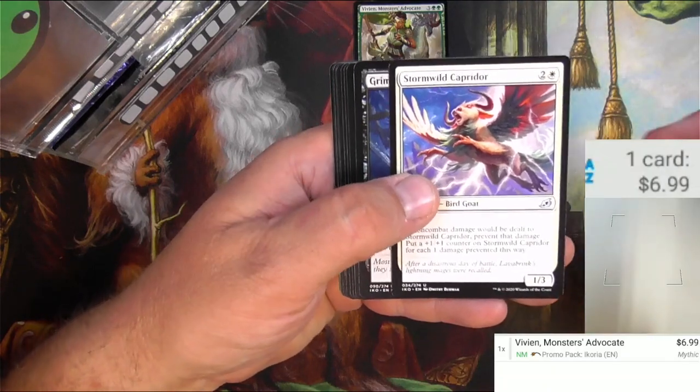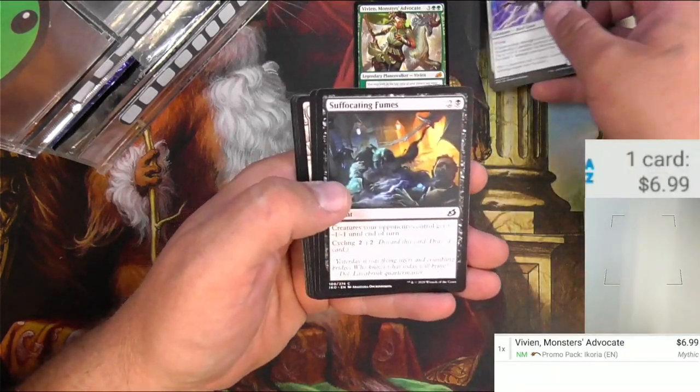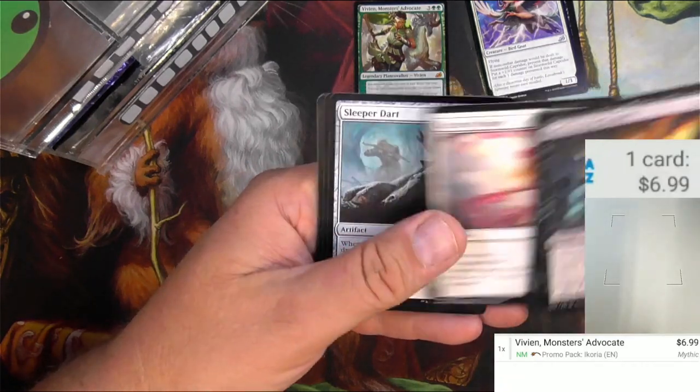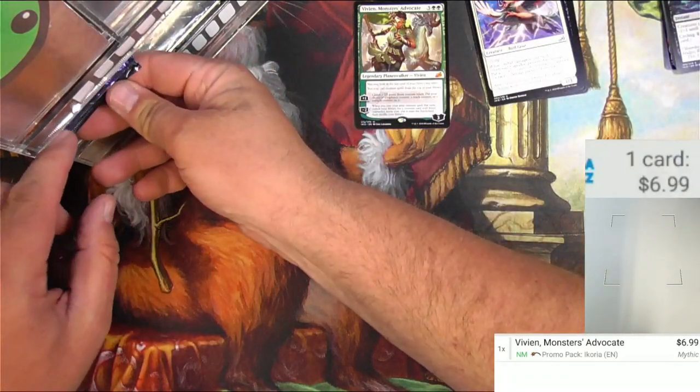We got a Stormwild Caprador, a Grim Dancer, and a Majestic Oracorn. I still like the showcases out of this set. So Cave Fumes, a Mammoth, an Otter. Fun stuff. I like Ikoria — everybody likes Ikoria. Anyway, moving on.